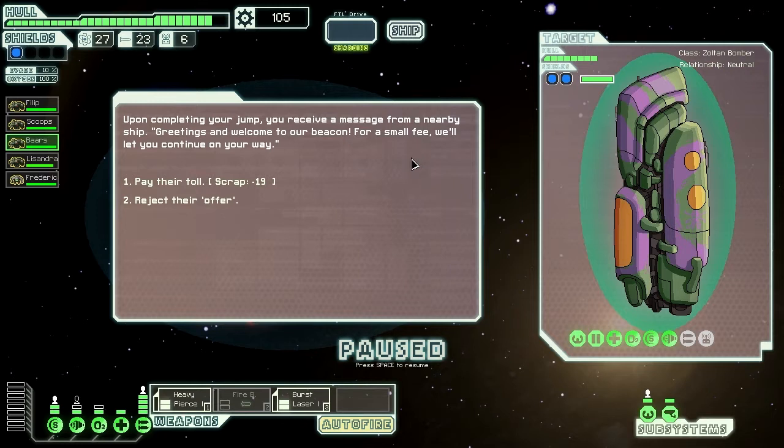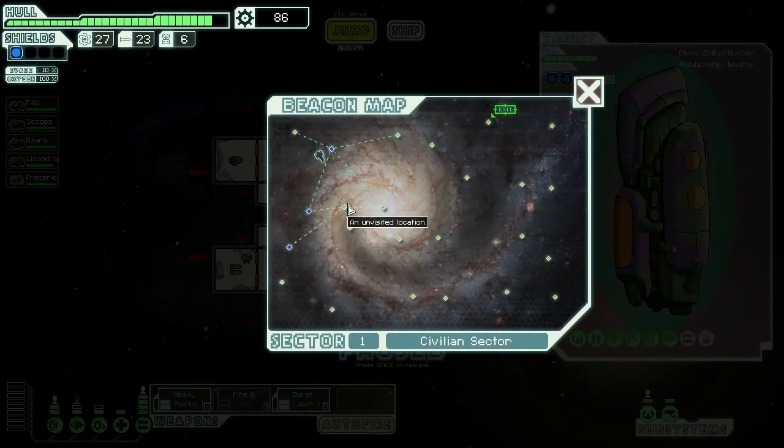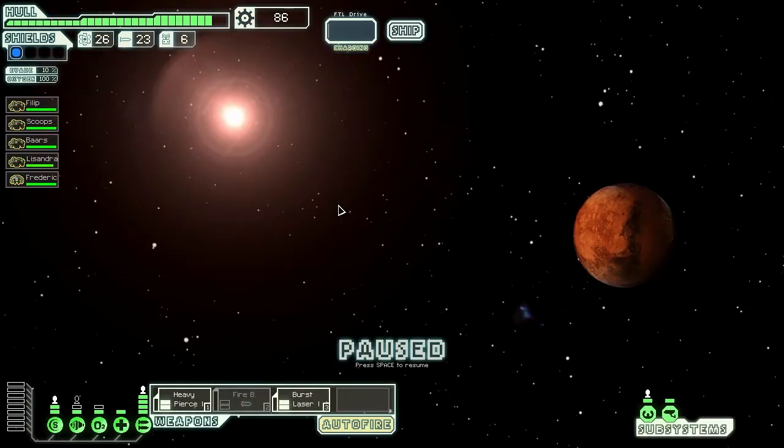Is that a missile launcher right there? I think that's a missile launcher. Either way, these guys look threatening. I think I might just pay the toll. That's just one laser, I believe, but that could be anything. I don't want to spend 19 scrap, but if that's a missile it's bad news — and they have two shields and drone control too. We're going to pay to be safe. These guys look pretty damn threatening. I didn't want to pay, but I think I had to, just so I wouldn't take a massive load of damage.